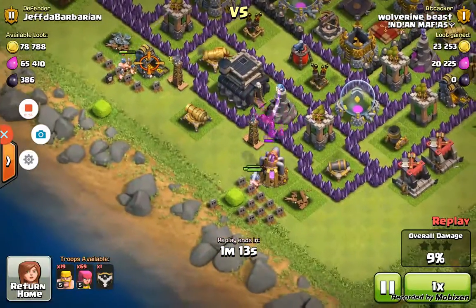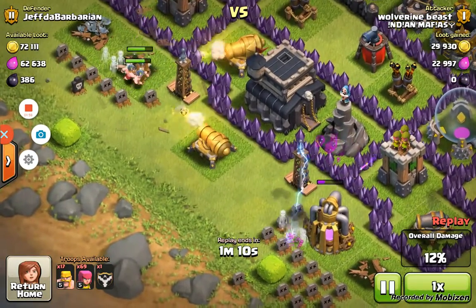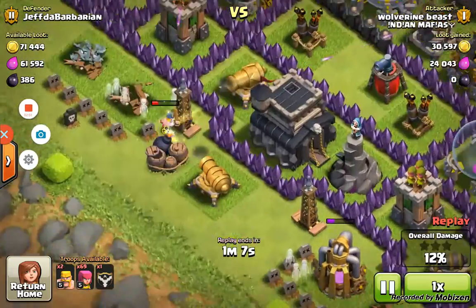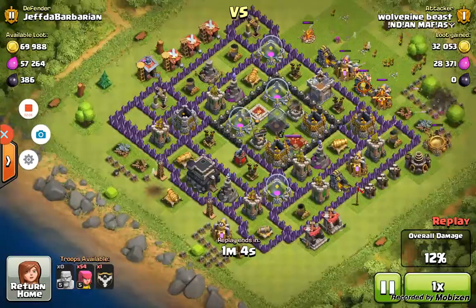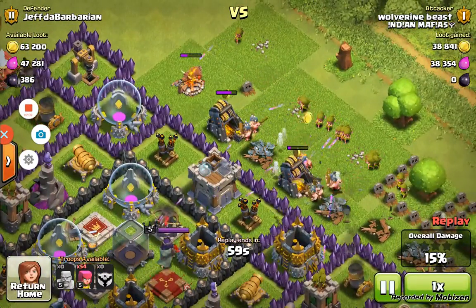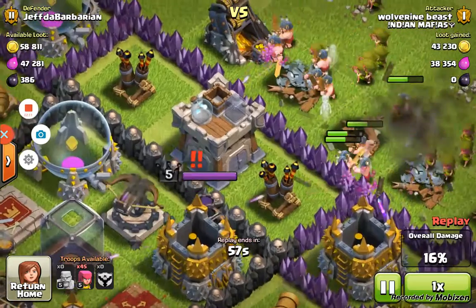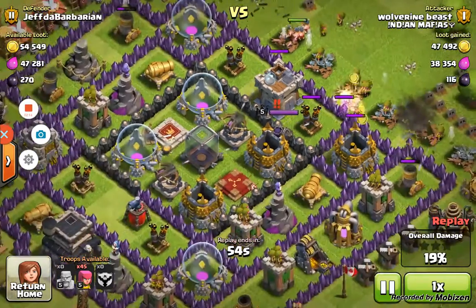My Expos and all those defenses take care of that. Still trying to spam barbarians over here, not even taking out the elixir collector. Boom — giant bomb blowing up that one lonely single barbarian. Now he's spamming archers over here, and then my queen's like — barbarian, get out of my base.